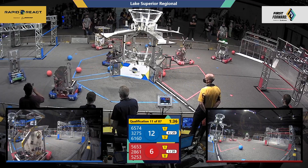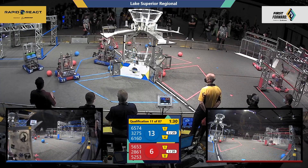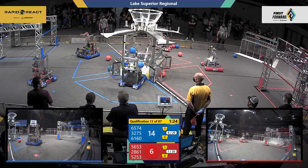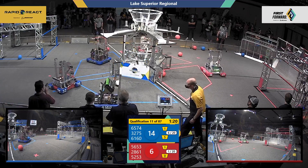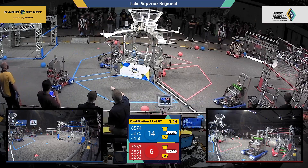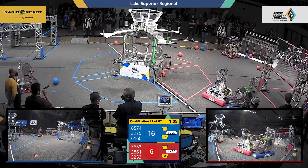Looks like we've got 56-74 lined up, firing into that lower hub. And 61-60's got two cargo — let's see where they're going to put them. We've got a lineup for a climb over on the red side in that hangar zone. Shooting a miss, not quite. Bombatron. The Paradermist, though, getting more of those cycles in there.